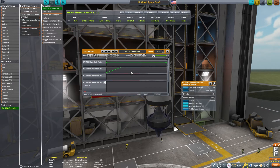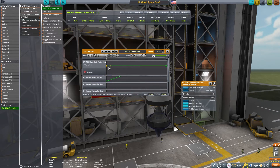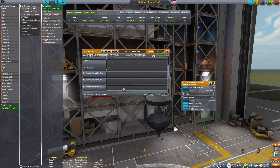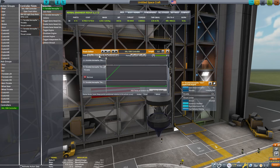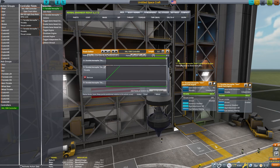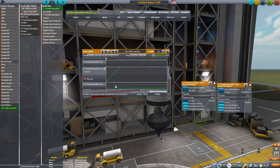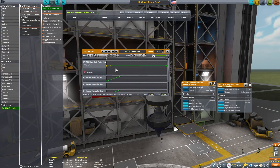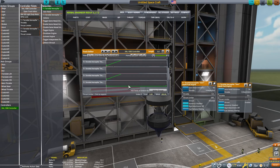Then we can copy the 0-to-460 values from the first engine and paste them over to the second. So both engines will have the ability to throttle to 460%. Our lower engine will have 300% thrust of normal, which also means it will use 300% more fuel. But the negative number will offset that and give us minus 360%, so it will actually create fuel faster than it uses fuel.